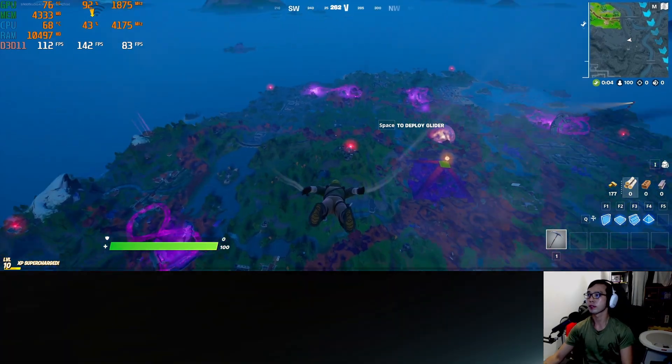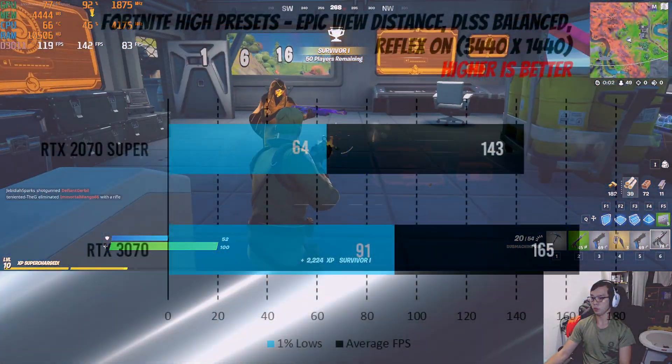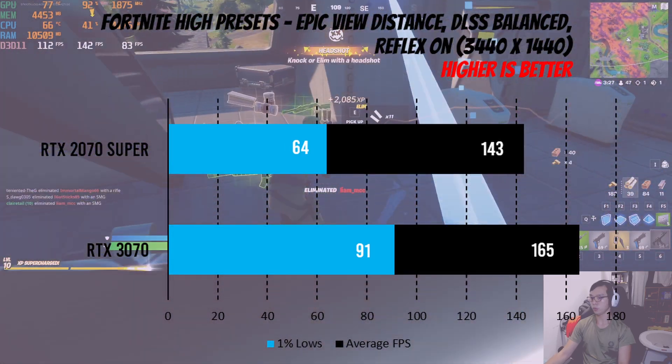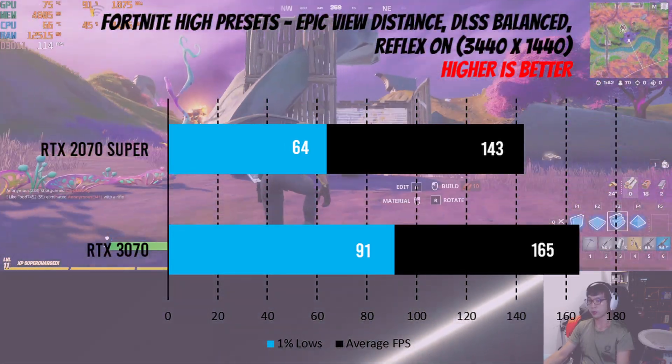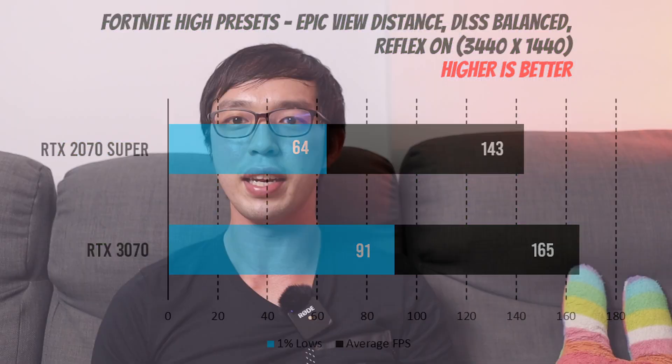Gaming benchmarks are where the money's at because they're more reflective of real-world performance. For all these tests, I've been repeating the same levels at least 3 times, or using in-game benchmarks where available. Fortnite is still a very popular title. For this, we're using high presets with epic view distance, and we're utilizing DLSS at a balanced setting. We saw a performance bump to 165 FPS on the 3070, which is about a 16% increase.